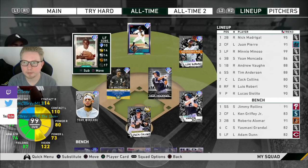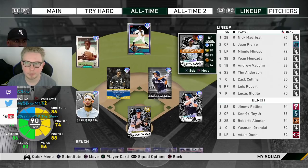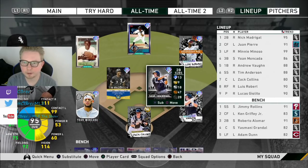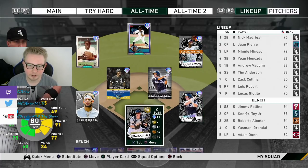Starting off in left field, we got Mini Minoso, 99 overall. Don't have the prestige yet - we'll get him later. Juan Pierre in center field. And actually everyone but Juan Pierre in the starting lineup is a true White Sox card, which is pretty cool. We got Louis Robert in right. In the infield: Yohan Moncada, Tim Anderson at shortstop, 95 future star Nick Madrigal at second, 88 prospect Andrew Vaughn at first, and Zach Collins at catcher.